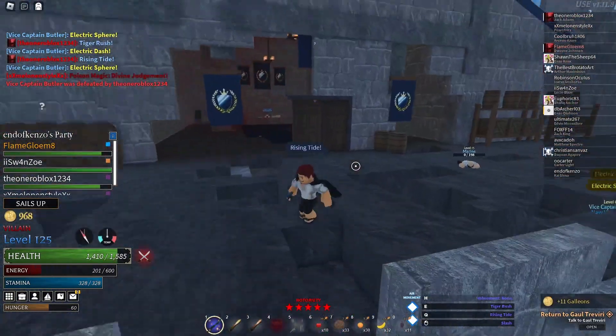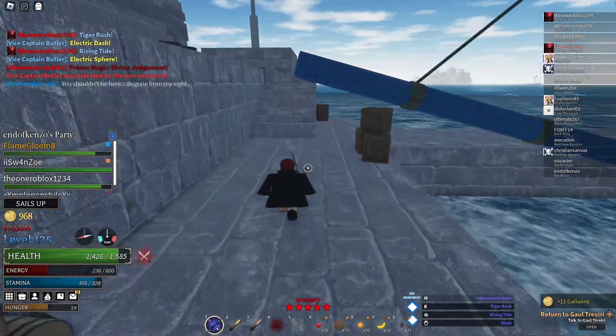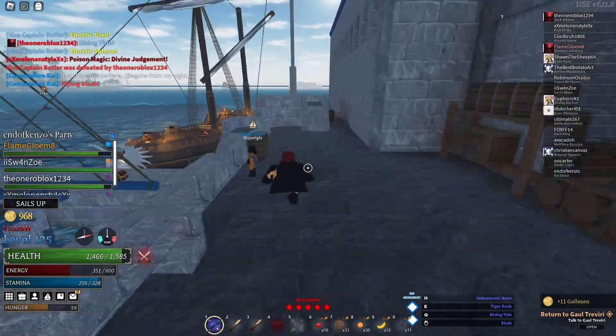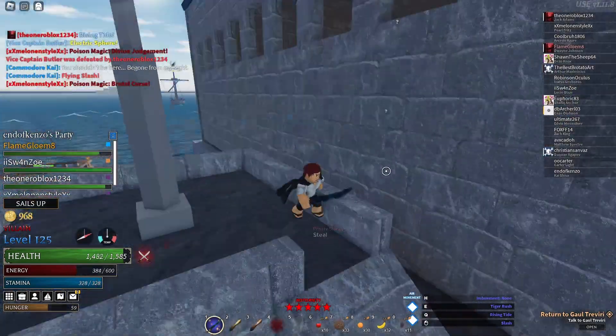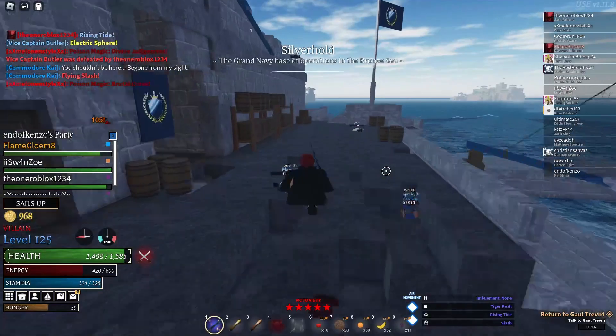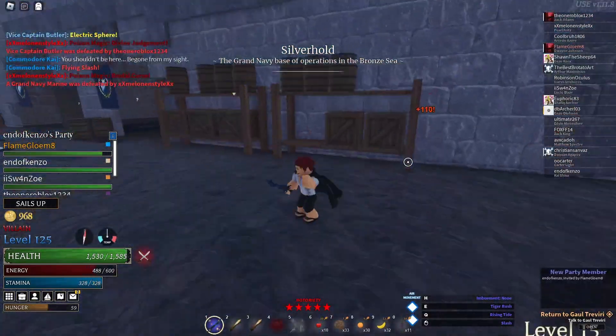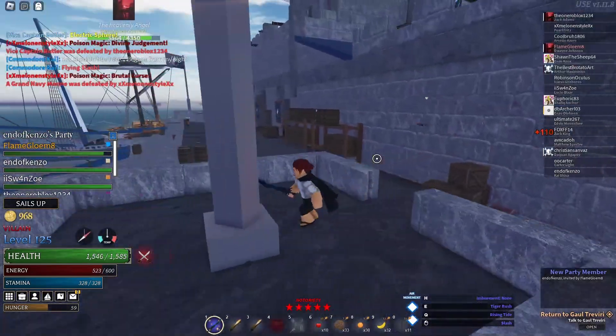I know it's really hard to get, but if you get this weapon I do recommend using it. The only build I don't recommend using it on is one where it reduces the effect — the only one I know of currently is a wind build, because it does reduce the effects of wind. That's pretty much how to get sunken treasure and a showcase of the sunken sword.